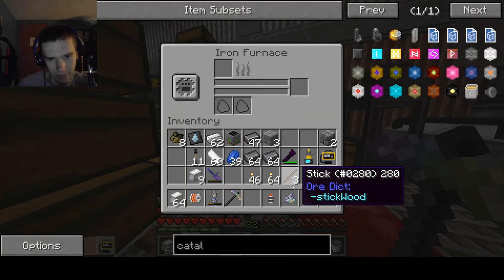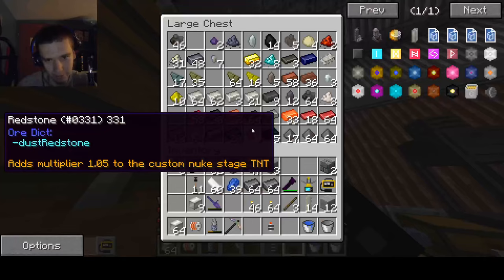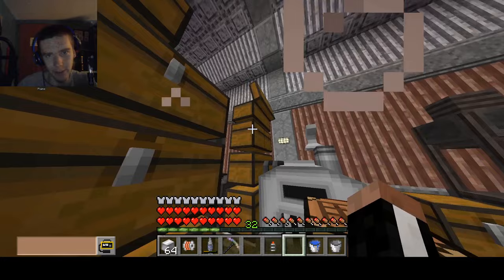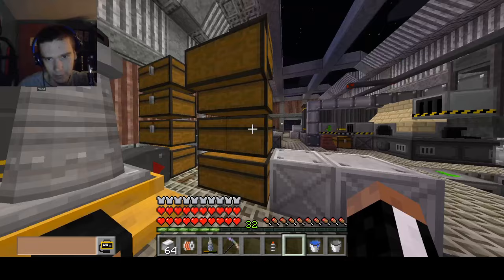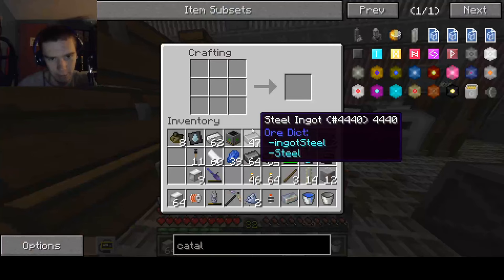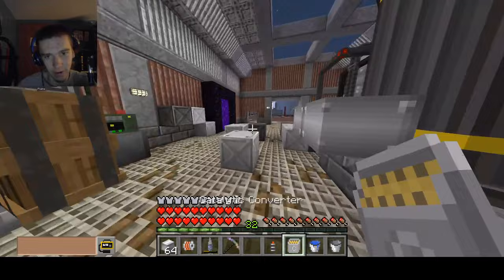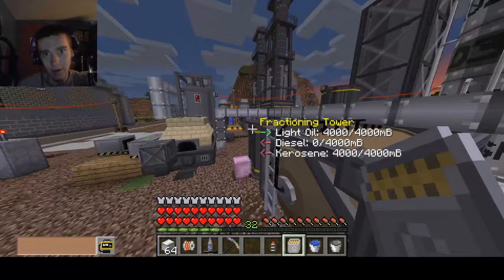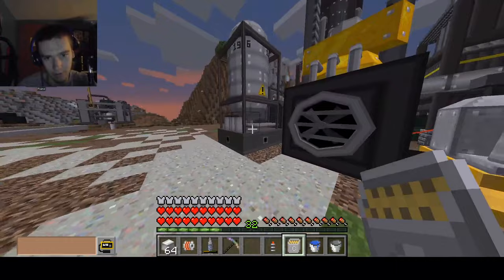The funny thing about catalytic converters is that I'm pretty sure the amount of material inside is not worth as much as the actual catalytic converter itself. I've seen a video of a guy who actually took out the stuff from inside using chemistry. So the reason people use iodine tablets to avoid radiation — the reason that works is because you can absorb radioactive iodine into yourself. By taking in iodine, you actually prevent yourself from absorbing the radioactive iodine from the environment, which is crazy.